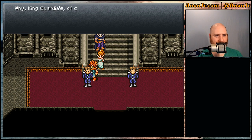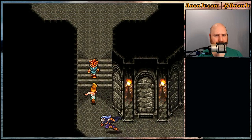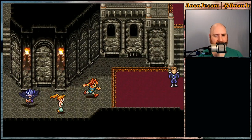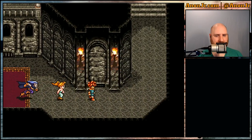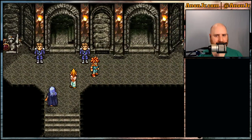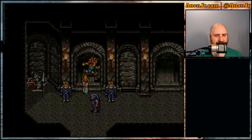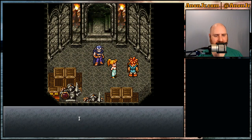Who's on trial? Why, King Guardia, of course. Why is the king on trial? There's a new stairwell here — interesting. We might have to remember that. Oh hey, is that a chest? That's a locked chest. We'll get a key soon enough.